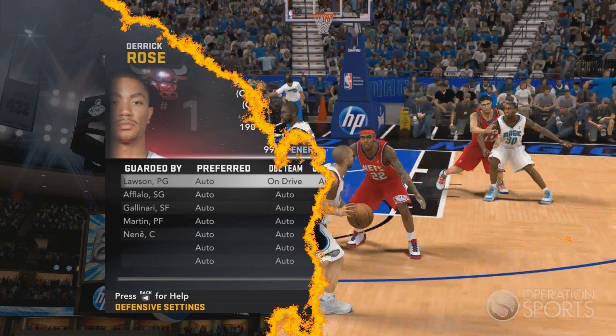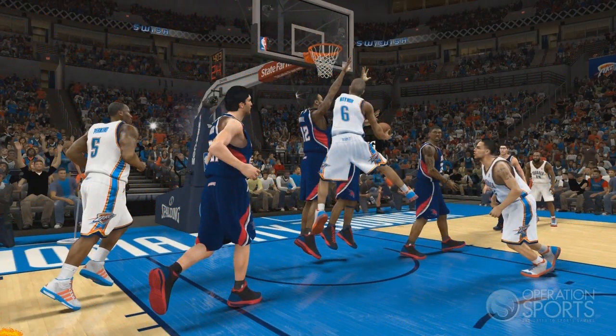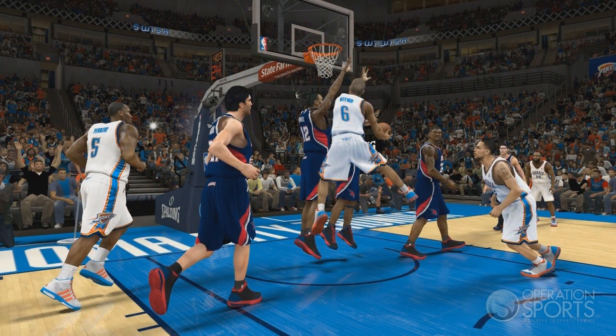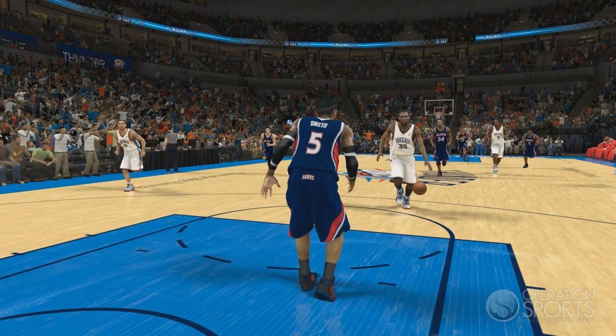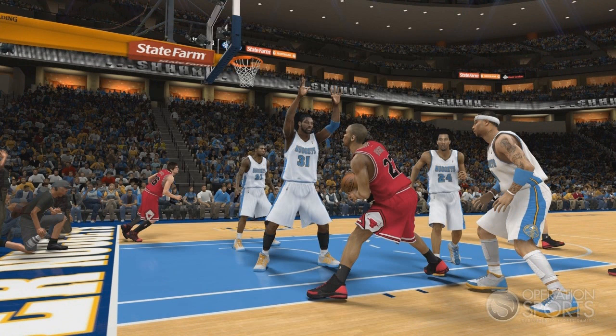Also, when I saw the gameplay of Boston versus the Sixers, I noticed that when a person got a block, instead of it counting as a steal and a turnover, they actually count it as a block — hopefully that stays. They also have hard fouls and rat fouls: a hard foul is when you're trying to send a dude to the floor, and a rat foul is just to stop somebody from going in. They also have different defender reactions to jab steps and all of that.